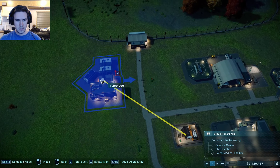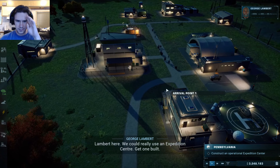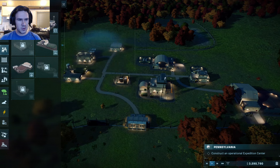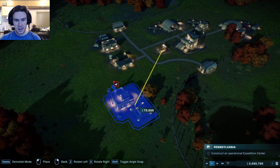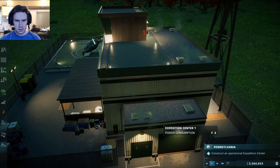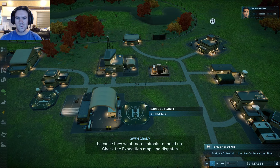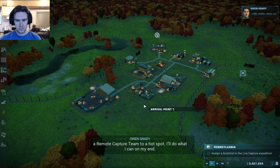She didn't have her coffee this morning. So everything is built. I'm just being ordered around to build stuff. Well, if that's how it's going to be, I'll just build it. What if I ordered you to build this? You wouldn't be too happy, would you? Dr. Dua and that guy Finch must be getting pressure from above, because they want more animals rounded up. Check the expedition map and dispatch a remote capture team to a hotspot. I'll do what I can on my end.